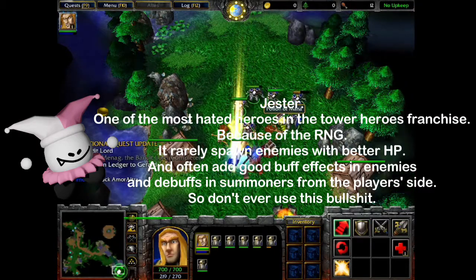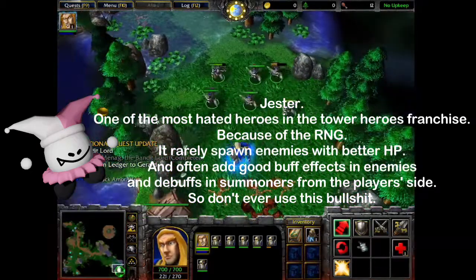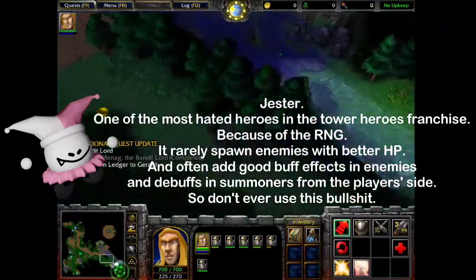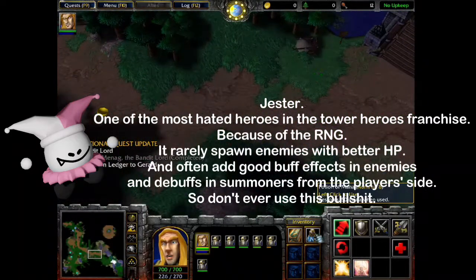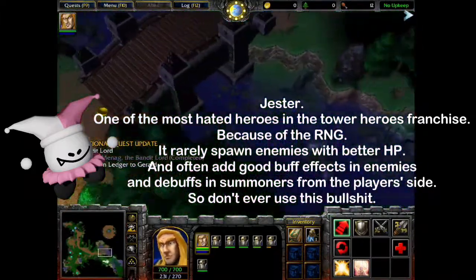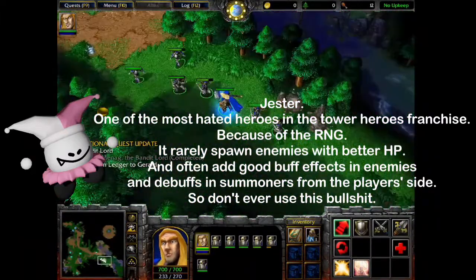Jester — one of the most hated heroes in the Tower Heroes franchise because of the RNG. It rarely spawns enemies with better HP, and often adds buff effects to enemies and debuffs to summoners on the player's side. So don't ever use this.